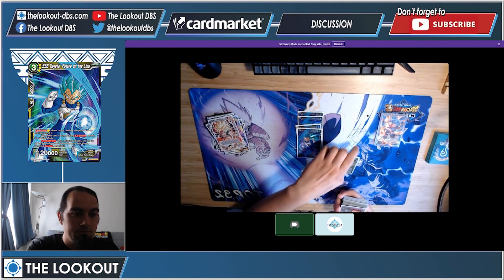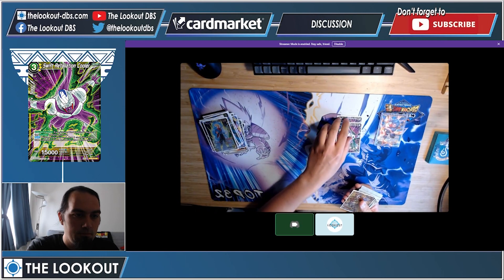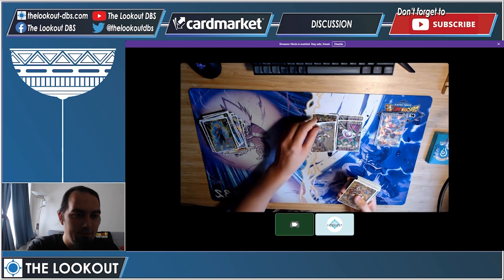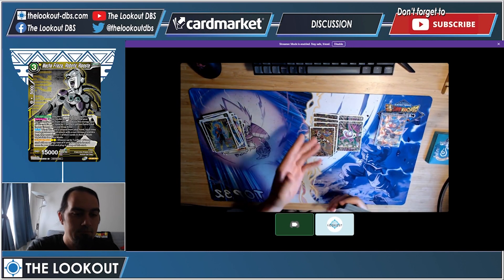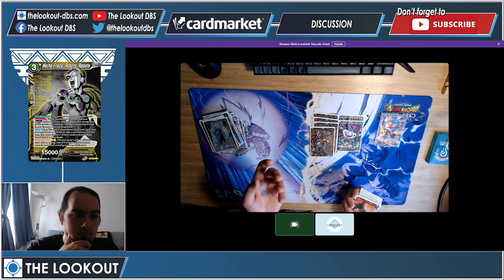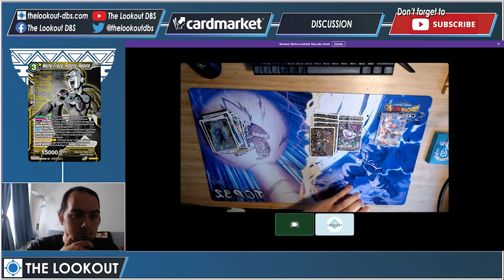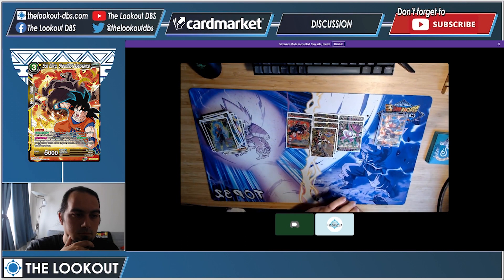Standard four Trunks and four Vegetas — gotta have them for the draw power, that's the whole deck bases around those cards. Two Cooler just so I make sure I see it for the kill turn. Four Mecha Friezas — even though it's a little bit worse now with a lot of Goku going around because they can counterplay it quite easily, it's still a must-have.